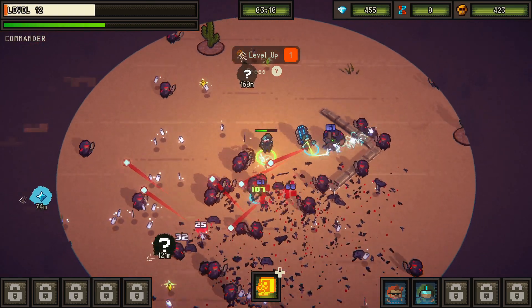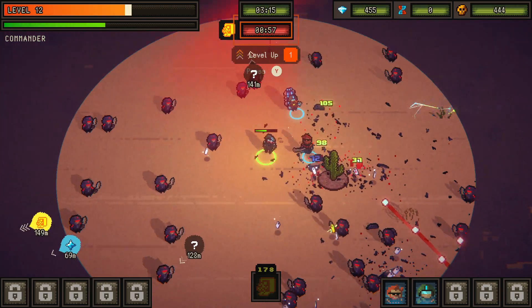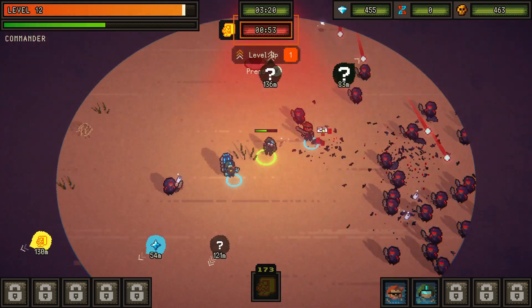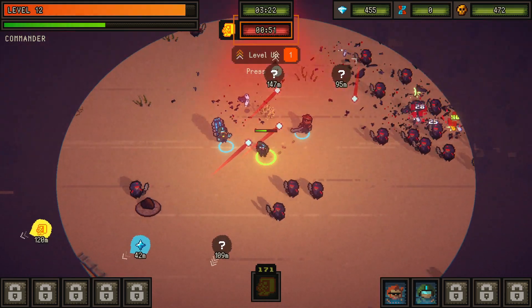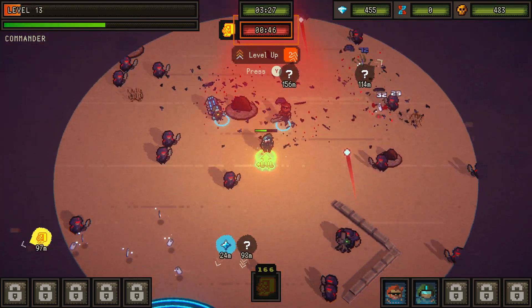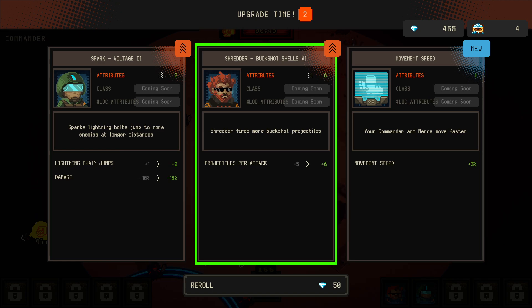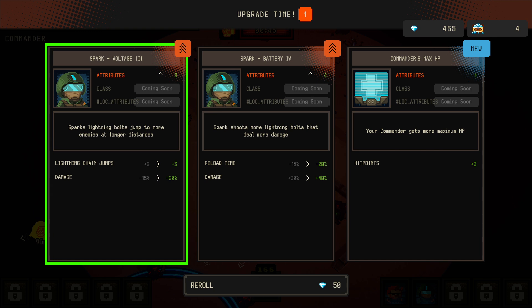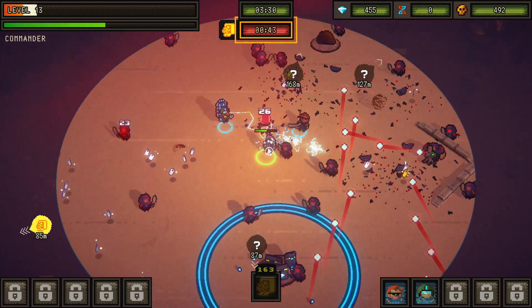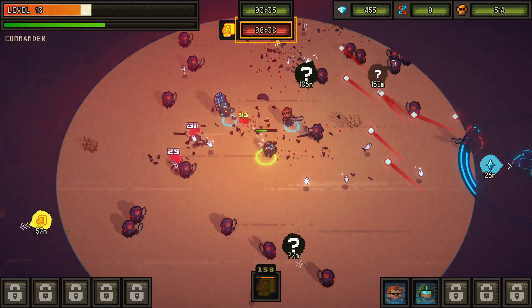Now as we call for extraction, we get more and more enemies. There's also a mini boss that sometimes appears here. But let's focus on the extraction point. I have two level ups — I want the ones that improve the lightning jumps. I could get some more collectibles, but I've already called for extraction and I don't want to miss it.